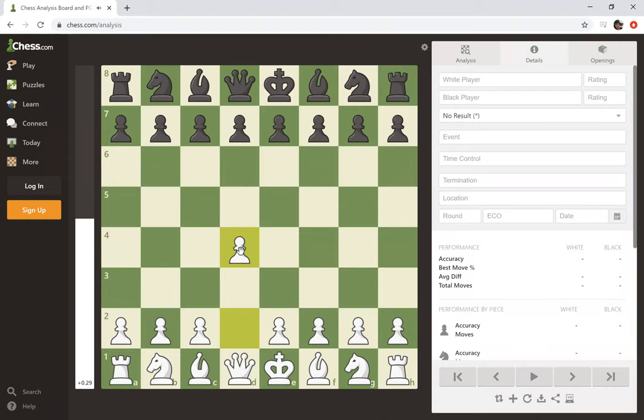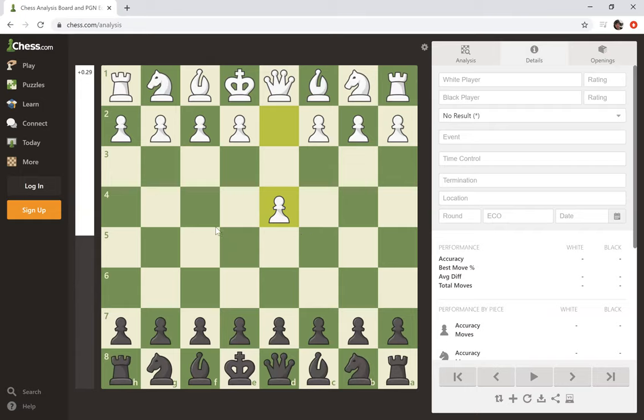Oh, it doesn't flip for me? Come on, man. I'll flip it. You want to flip it? It's okay, it's okay. You can play... All right. Let's move to G6 with the pawn. I'm going to go C4. Oh, you're going to play upside down? Yeah.